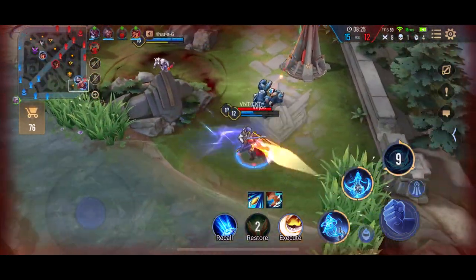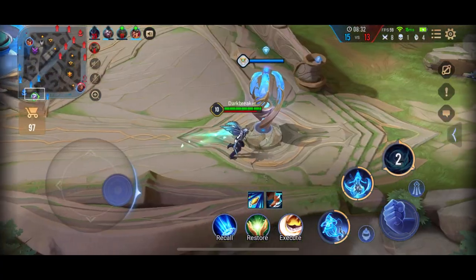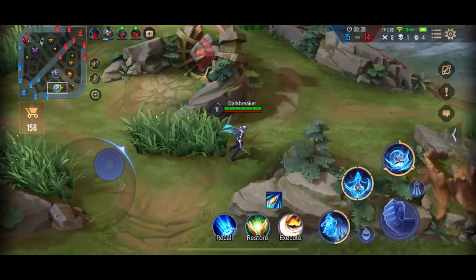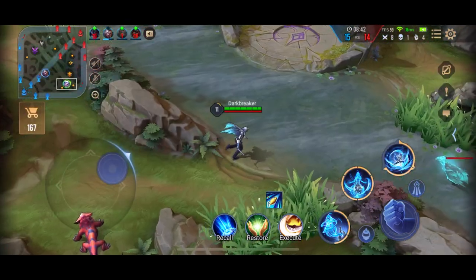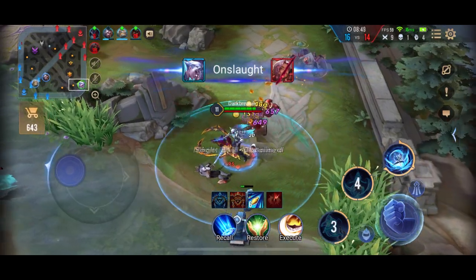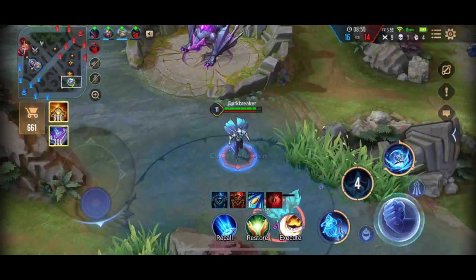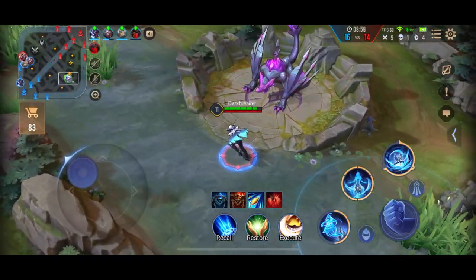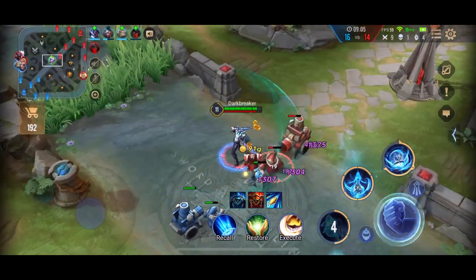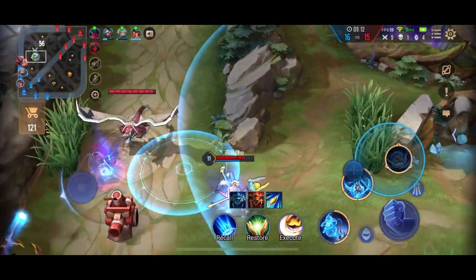Another tip: you can bait skills with your S1 because they can target you. When you're in a sieging or defending position, just use your S1, run a bit forward, and keep doing it to bait opponents into using their skills. When someone gets poked and you see an opening, use S1 in, S2, then ultimate to dash out. Florentino has zero magic resistance, so we one-shot him. With Piercing and his zero magic resistance, I probably have true damage right now.